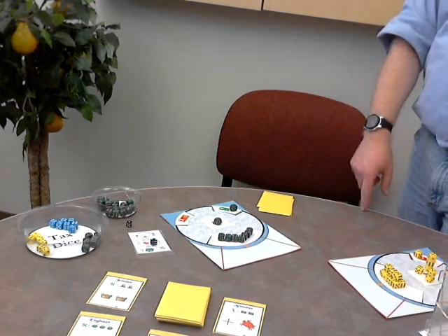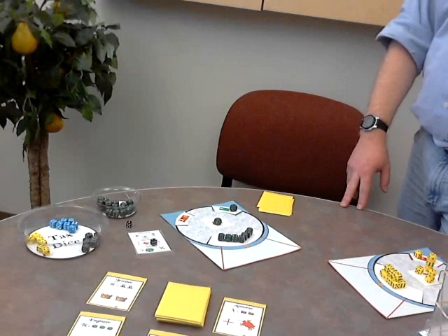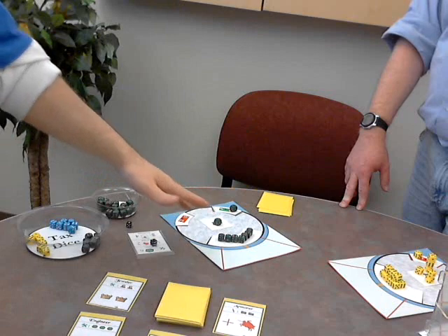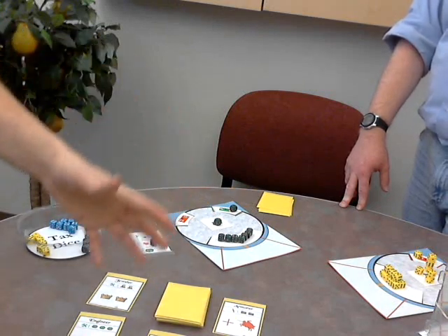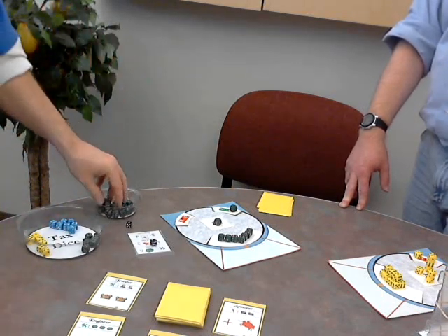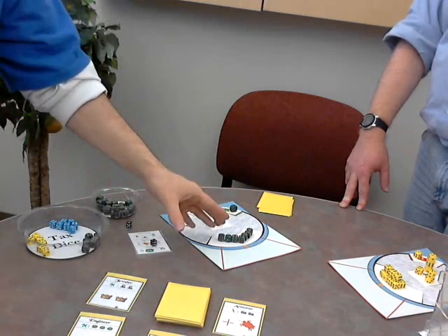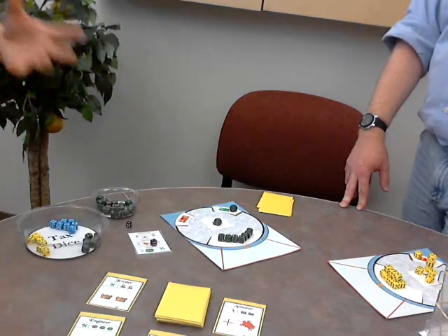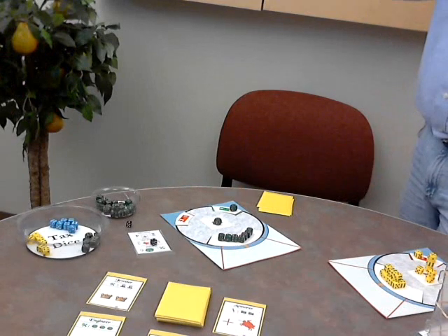The points you have in your throne room only matter at the moment the game ends, so you want to make sure the game ends on your terms when you have the most points. What I really appreciated is that the dice are your building blocks, your currency to buy and sell things, and your attacks — the dice do everything. It becomes a really difficult resource management challenge: do I build that defense wall to protect my throne room, or do I build something else?